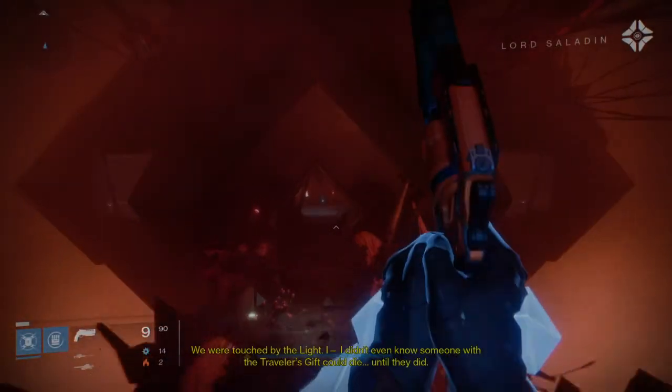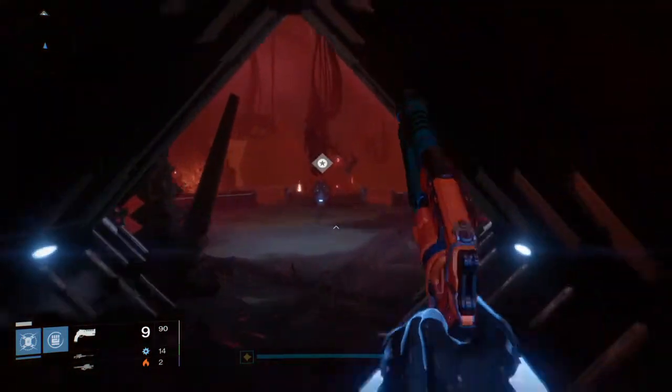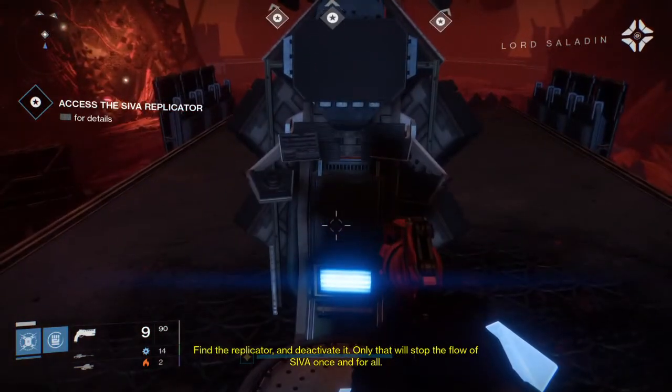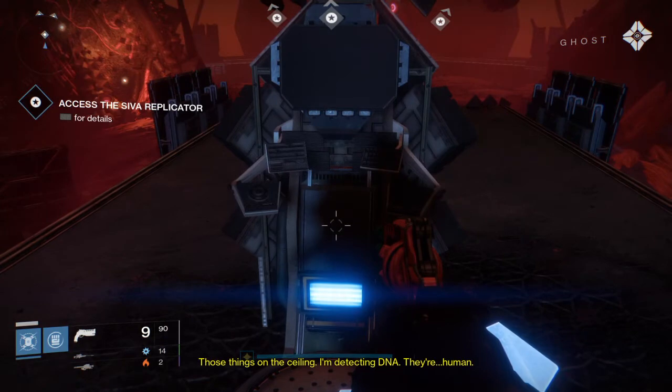What's going on everybody? This is Zach the Thriller bringing you a Destiny Exotic Farm for the Iron Tomb mission, which is on Earth. Pretty much what you want to do is come to the end part here, put your ghost in the module to start it off, and pop a Three of Coins — the usual.